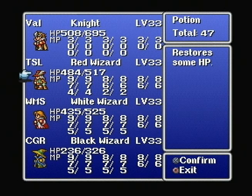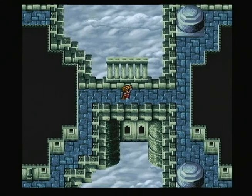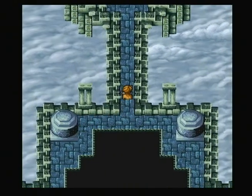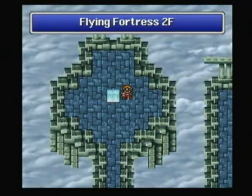400. 500. 600. Okay, that's enough healing. Let's go back out here and let's go up. It's the one way that we haven't gone so far. Up this way and teleport to the next level — Flying Fortress Level 2.